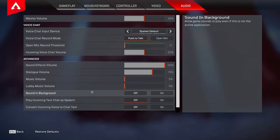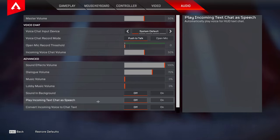Sound in background I have set to off. Play incoming text chat to speech — set to off. Convert incoming voice chat to text — set to off as well.